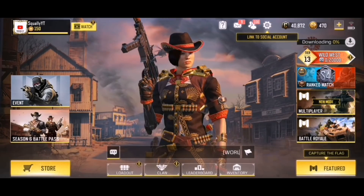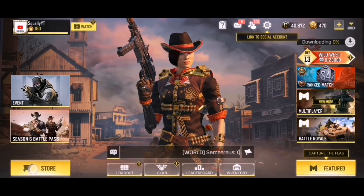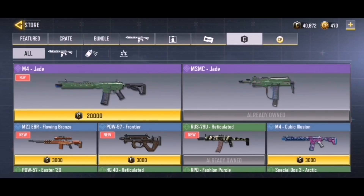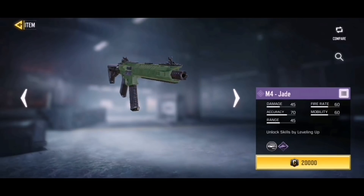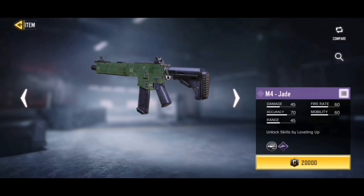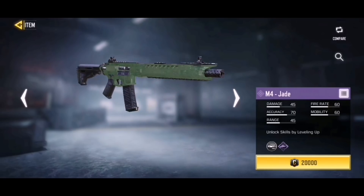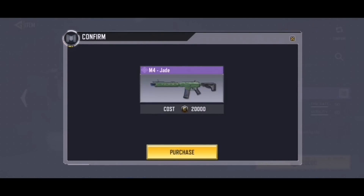Since there's so much brand new stuff in this update, I'm gonna break everything up into separate videos. Right now we're gonna check out the brand new M4 Jade. It does seem like the jade is gonna be an epic skin they hand out for free quite often — we had the MSMC Jade in the credit store, then the AK-47 Jade as a challenge reward, and now the M4 Jade. I think it actually looks pretty good. I'm gonna pick it up right now for 20,000 credits.